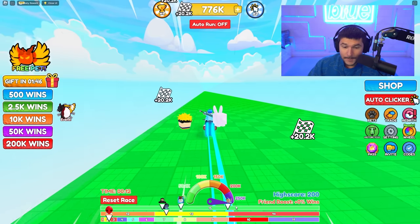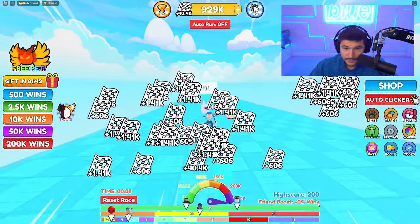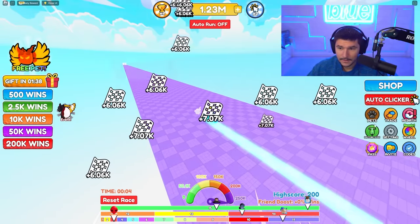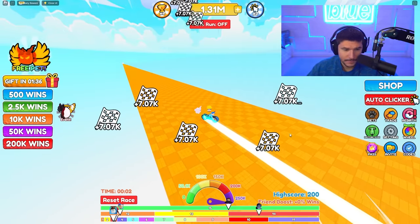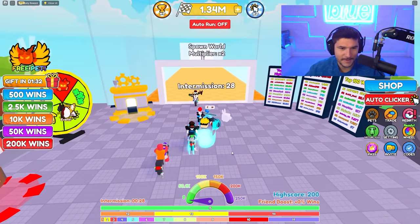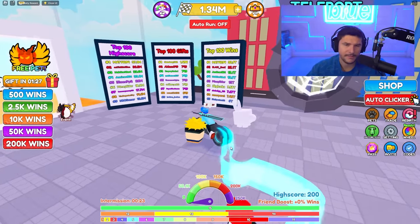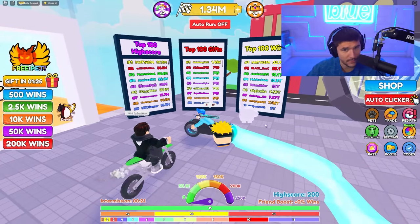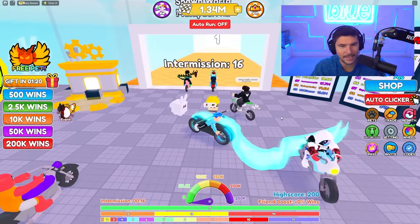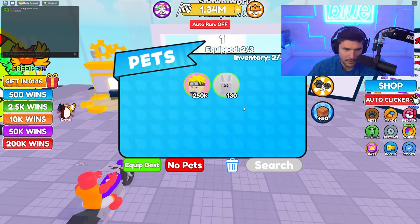We're on the last lap going max speed, and we defeated the race! How do I get back home? There's a reset race option — a new race is starting. That was insanely fast without even OP pets. But if you look at the top 100 high score, top 100 gifts, top 100 wins, I'm still nothing in the grand scheme of the game. I've got to get even faster.